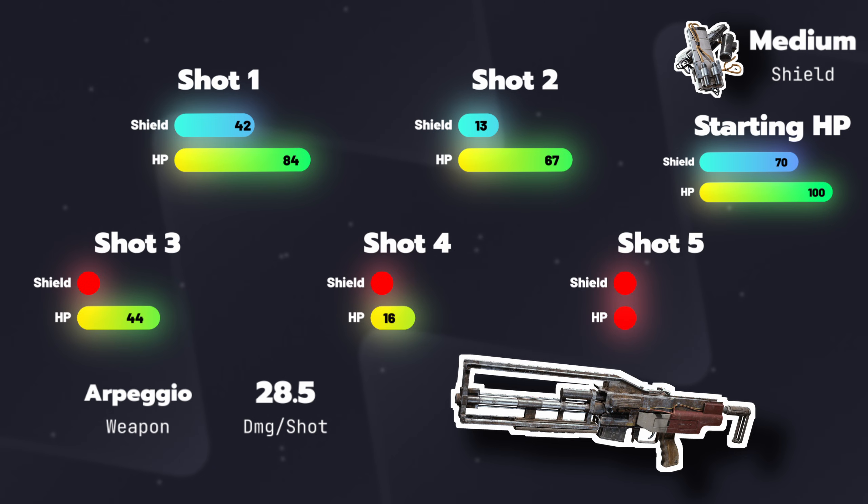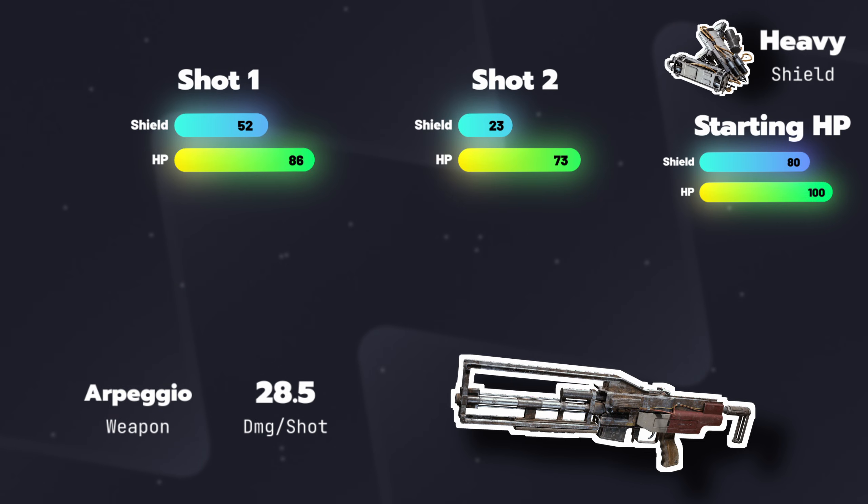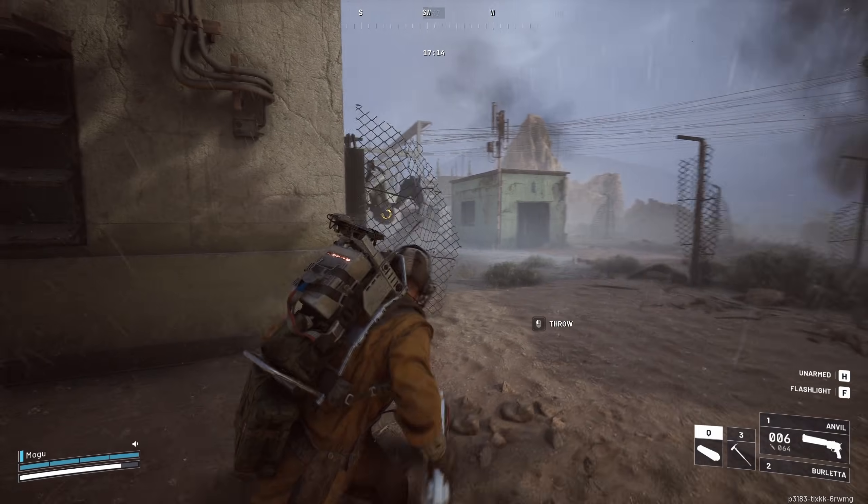Undoubtedly there are situations where a heavy shield results in a slightly longer survival time, but the reason everyone says to avoid it is that in a perfect world with perfect accuracy, it's almost always worse than the other two options — and that's before you get to the movement speed penalty. Over a 10 second firefight, the heavy shield covers a full 9 meters less distance than a light shield, whereas the medium is only 3 meters fewer.